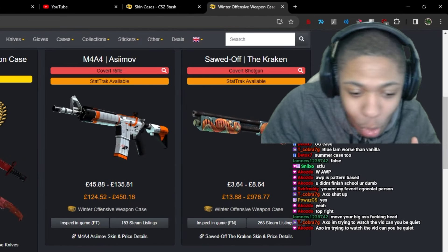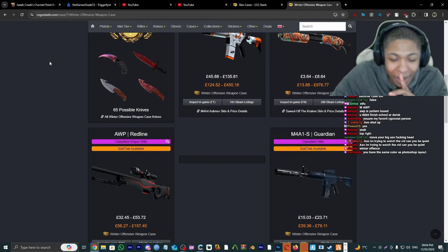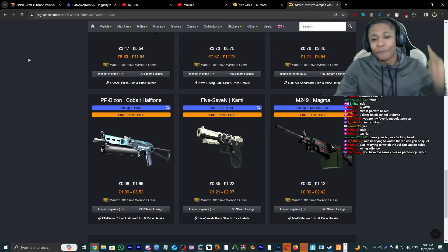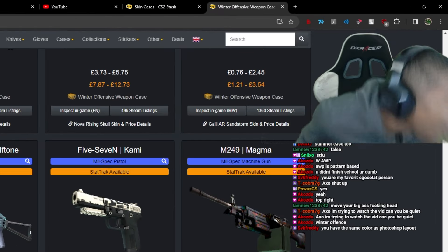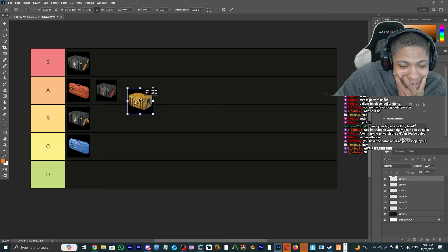Offensive Weapon Case. We've got the M4A4 Asiimov, the M4A4 Red Line — two very good skins — and we got the 5-7 Camo where you can get the pussy pattern. This is up there, I'm gonna give this an A tier.